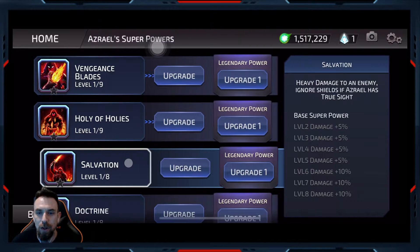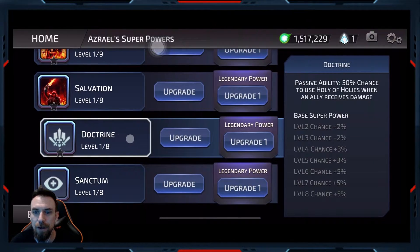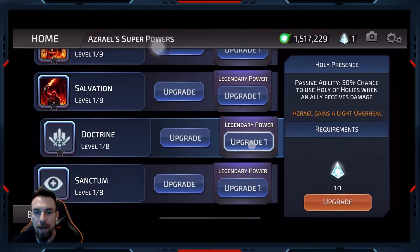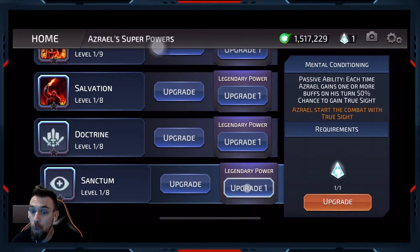Damage to enemy — ignore shields if Azrael has true sight. Apply 50% turn meter down on target. Doctrine: 50% chance to use Holy of Holes when an ally receives damage. And then Azrael gains a light overheal. Sanctum: each time Azrael gains one or more buffs on his turn, 50% chance to gain true sight. I'm guessing that Lex is not going to play a factor in this because it has to be on his turn. But Azrael starts combat with true sight — I think that's a no-brainer. You gotta go with number 5.